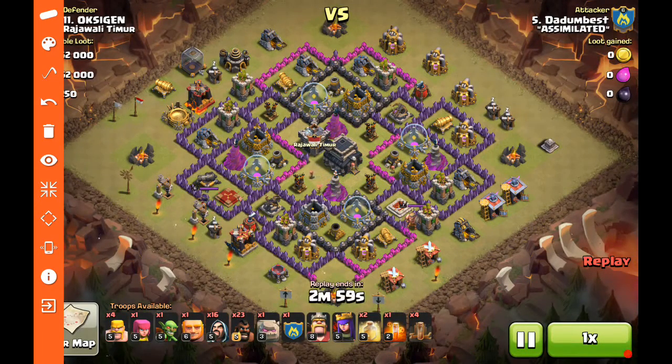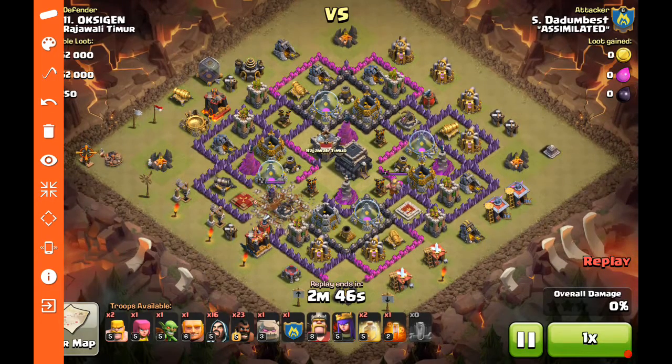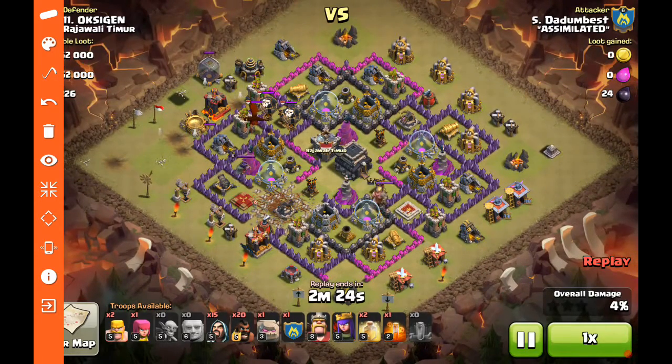You see the army composition — he's got a golem and about 23 hogs, probably hogs in the clan castle as well. He does the quad quake right away — I like that: know where you're going to put it, get it out of the way. There's a tesla in the back; he pops the tesla and the giant bomb, uses his giant to tank the tesla and take it out with a wizard. Meanwhile his hogs are working in on that cannon. They get the lure accomplished, the giant trips a second giant bomb. For very few troops, they've already accomplished a clan castle lure, triggered two giant bombs, and taken out two defenses.